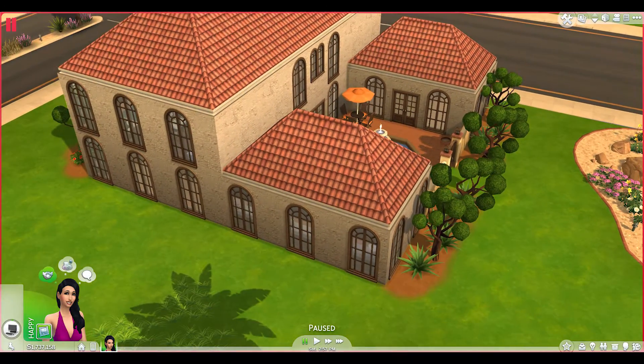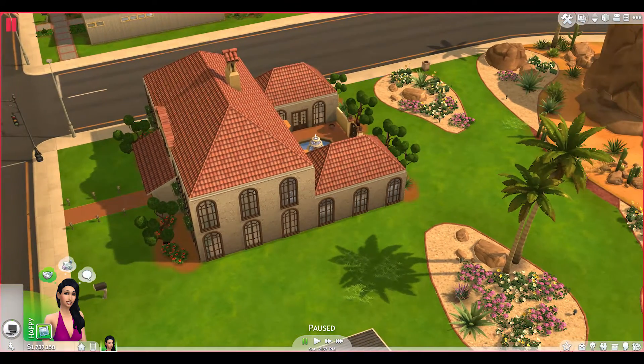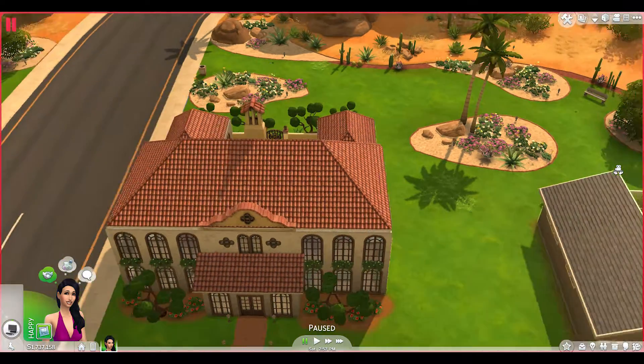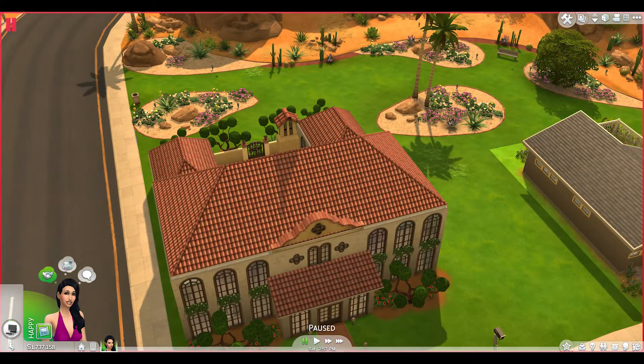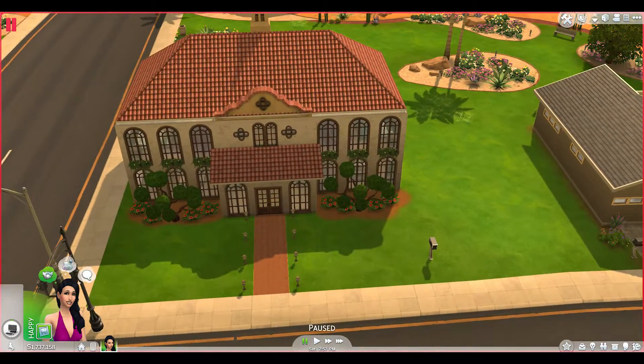I didn't do any landscaping on the sides of the house. I kind of built it on this lot where there's a nice public garden in the back. There's a public bench back here and flowers, and some of these are actually things that can be interacted with. My sim — while there's loading screens to go here and visit this neighbor — there's no loading screens to go anywhere around here, which is kind of interesting. So that is the exterior of the house.